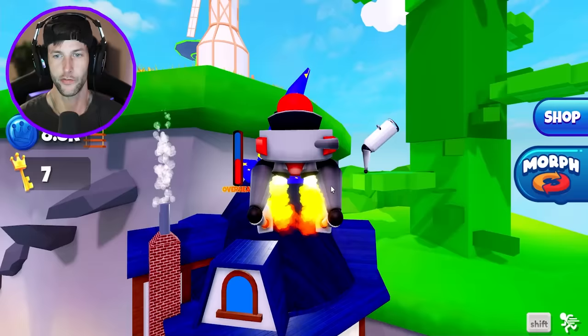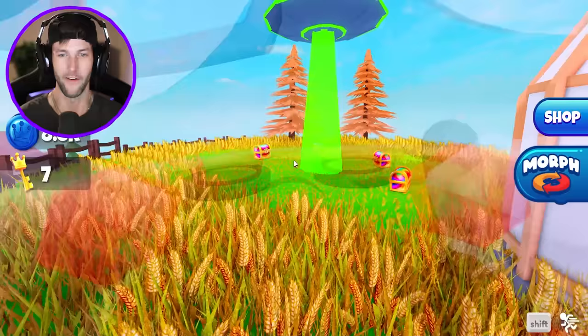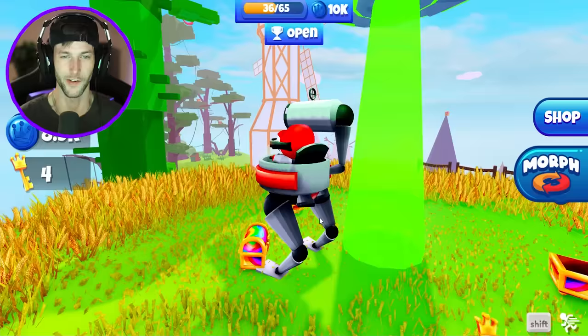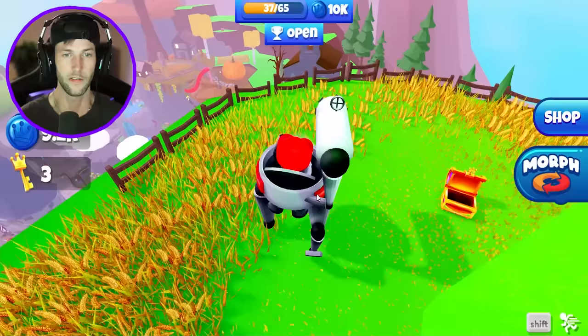We can fly as mech suit red over to this random UFO farm area. There are four chests here — please tell me these are four morphs. We got coins, more coins — they're probably all coins. It's all good though, because if we open 65 chests we get 10,000 coins as a quest reward. All coins, not a big deal.